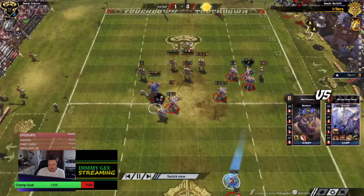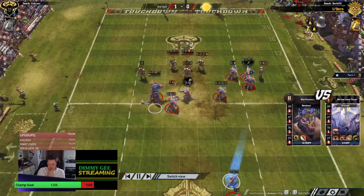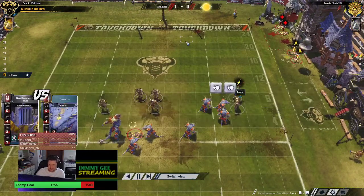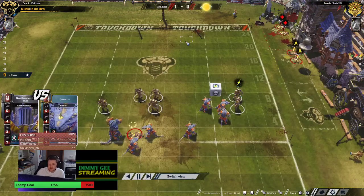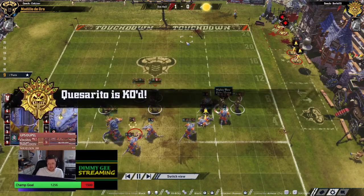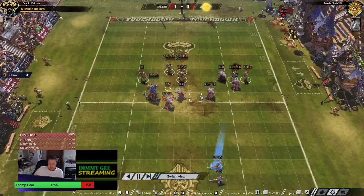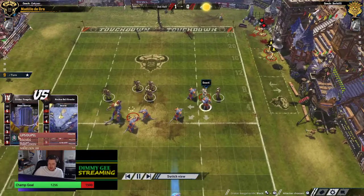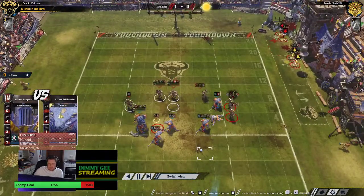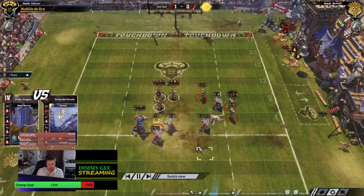There's a Saurus foul — gets the armor break into a stun. He goes the Claw — double skulls — into Pal. He follows it up — gets the extra hit — there's another KO. What is the removal rate in this game? It's insane — literally nobody can take a punch. They're all just getting absolutely smashed.